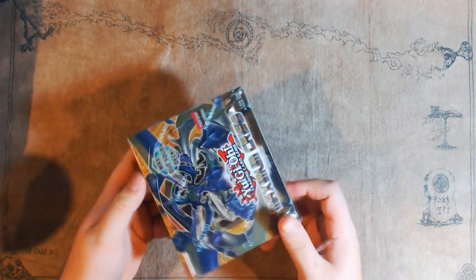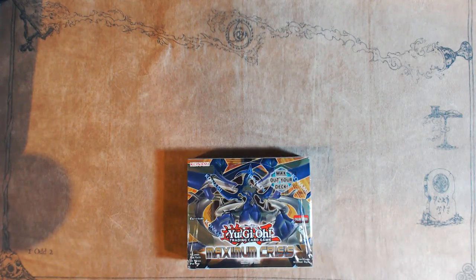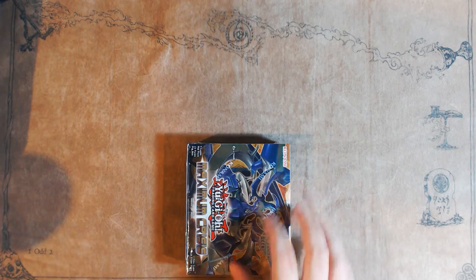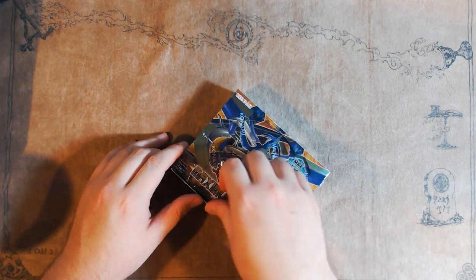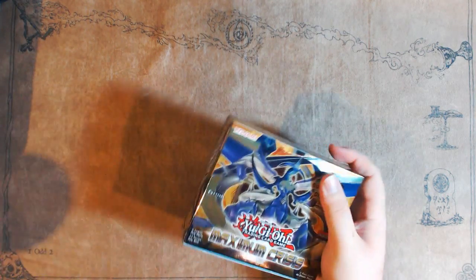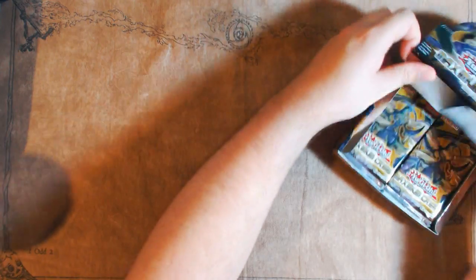The previous one — the secrets weren't really to my liking, but at least we got a little bit of the ultras towards the true Draco deck that we needed. But at least we're getting secrets, at least we're not getting unfortunated out of some potential investment in the form of getting zero secrets in these boxes. So at least there is that. We're going to be opening the second box of three that I have on hand.